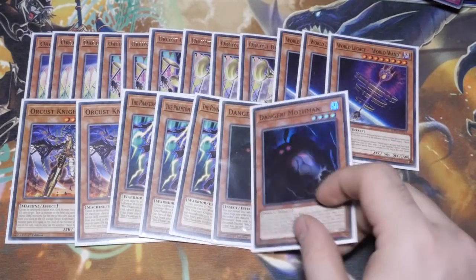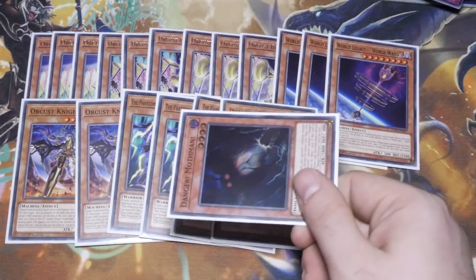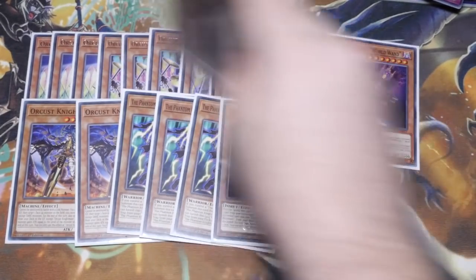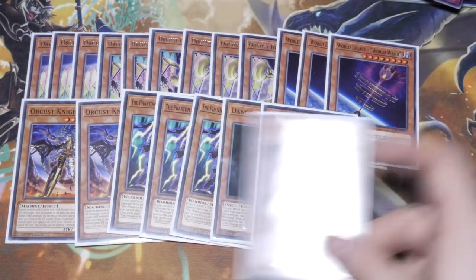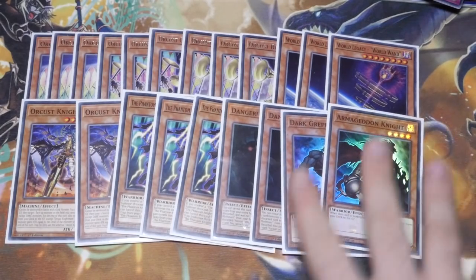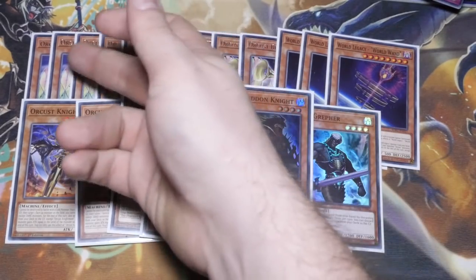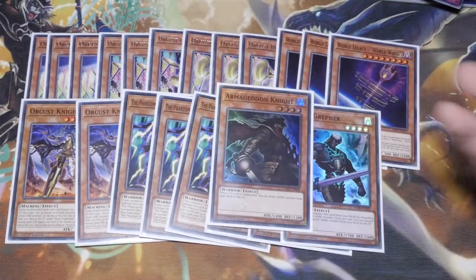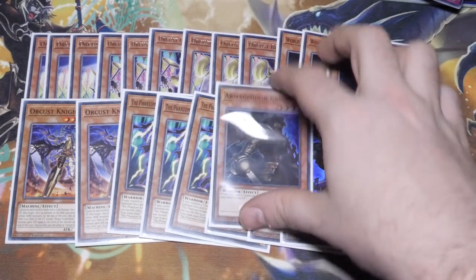The Fog Blade is going to be so annoying for your opponent. The budget Danger engine runs two Mothman — you can put it at three if you want, but at two since you're only playing the one Danger card it can be very good. You get these guys in the grave, give you a free level four on board with an additional draw. The one Dark Grepher and one Armageddon Knight — incredibly powerful cards in this deck. You normal summon Armageddon Knight, send Harp Horror, banish the Harp Horror, special summon another one straight away, go into Galatea, and that's where things start getting messy for your opponent.